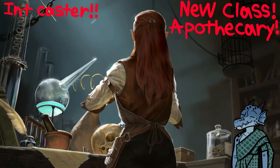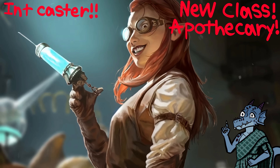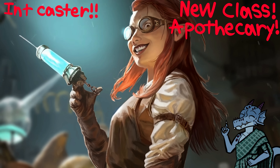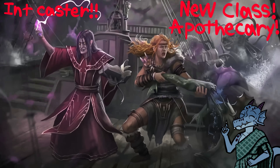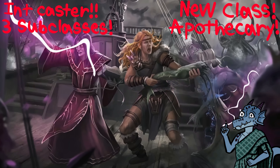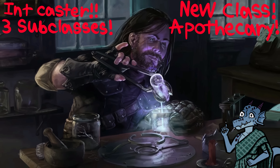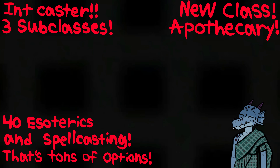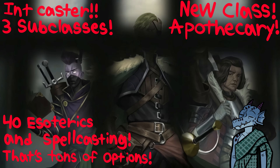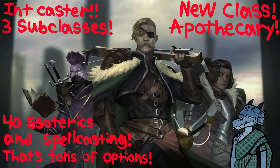The Apothecary is an Intelligence-based caster. These guys combine medical knowledge with arcane magic — their eldritch methods can heal, transform, or protect allies, while their deadly techniques can harm and kill enemies. Subclasses include the Deadly Pathogenist, the Grim Reanimator, and the Mad Mutagenist! Apothecaries can also choose from over 40 esoteric theories for further customization as they gain levels.